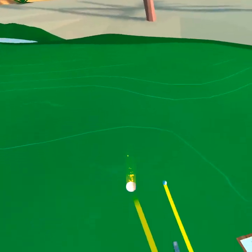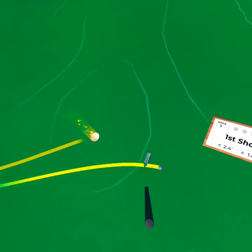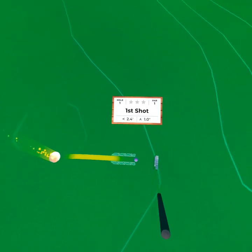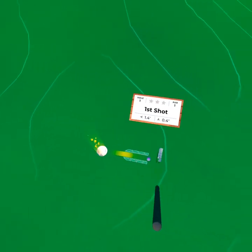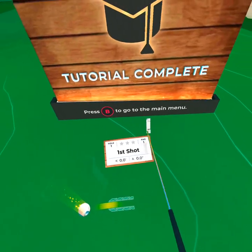While the ball is rolling you can hit trigger to instantly teleport. Once the ball has stopped, hit trigger again to move. That's it — the rest is up to you. Now go ahead and get the ball in the hole. Great job, let's go! When you're ready, press continue.